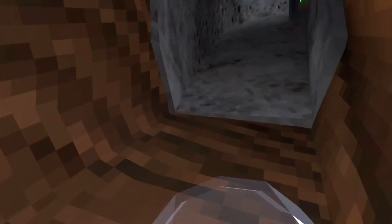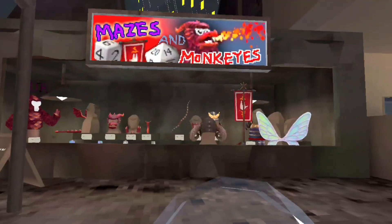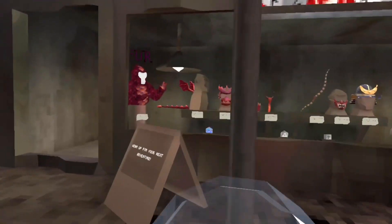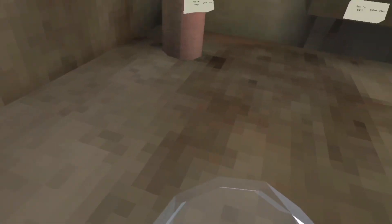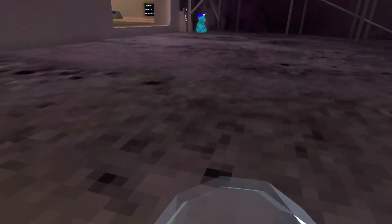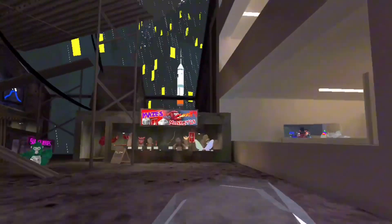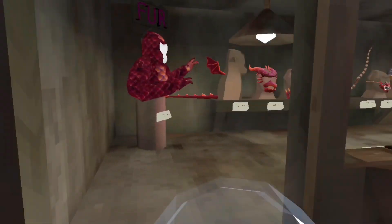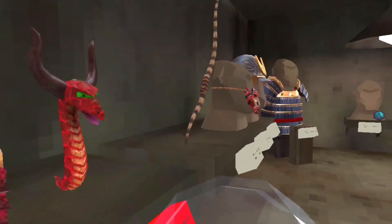Let's check out the cosmetics. This is the Mazes and Monkeys update, and they have a new skin — it's a dragon. They have dragon things you can wear that look like dragons.